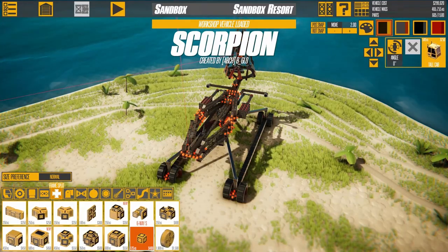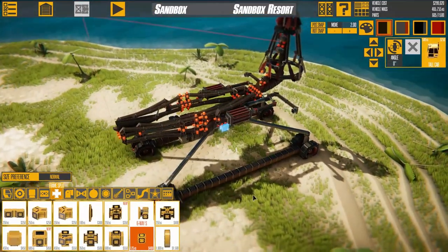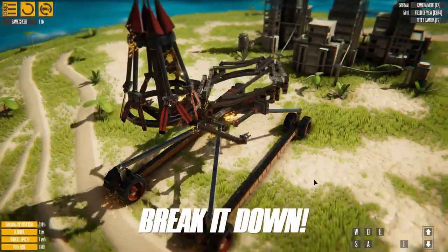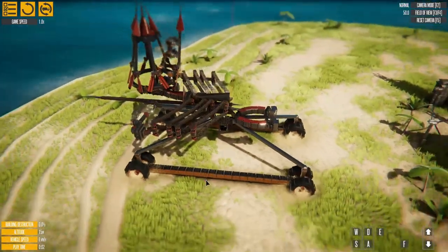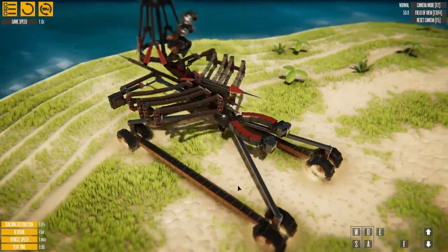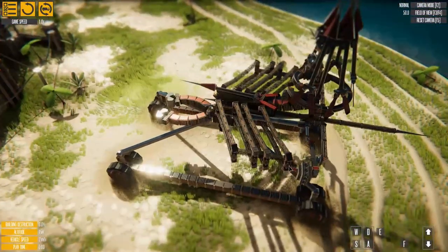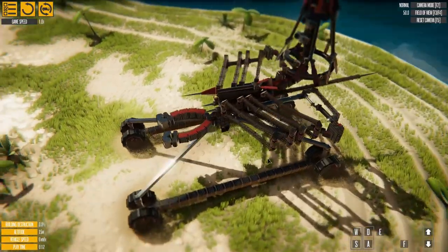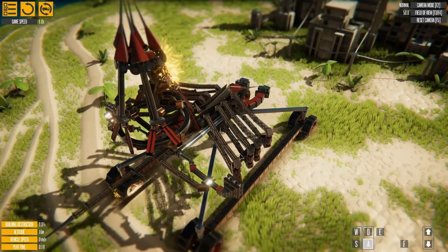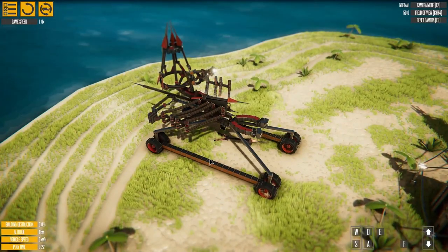Up next we have Scorpion by Arch B Jello. I wasn't sure if this is actually a ballista but it kind of looked like one to me. And there we go — it looks a lot more like a ballista, and it automatically loaded itself! I am no good at programming in this game so that is a complete mystery to me how that even works.